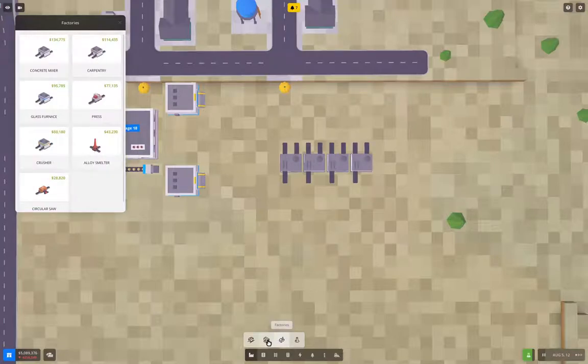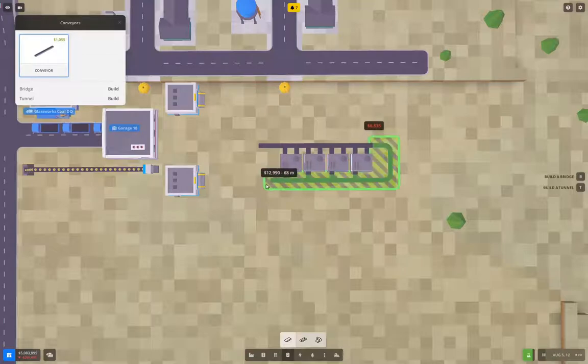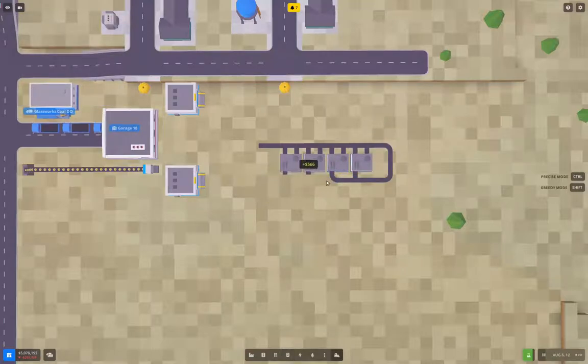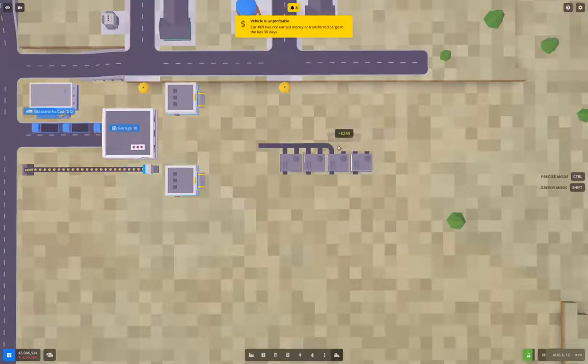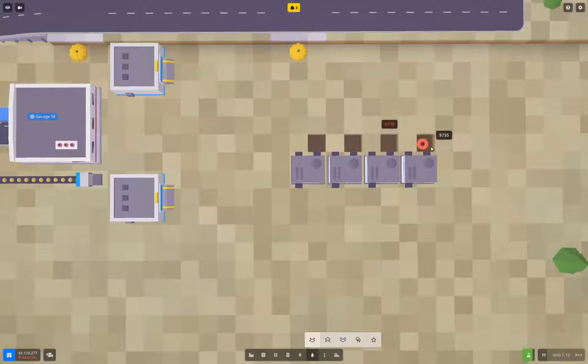We'll make four of those. Now conveyors — I'm going to bring the coal in that way. I need this right, so okay, bringing coal in that way.